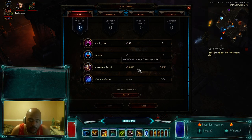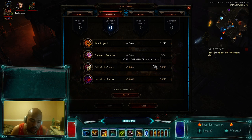For your paragon, on the Zunimasa boots you want the extra stat — don't take movement speed there; you can get movement speed in your paragon points and put all the points into intelligence. On offensive stats, it's attack speed, critical percent chance, and critical damage.